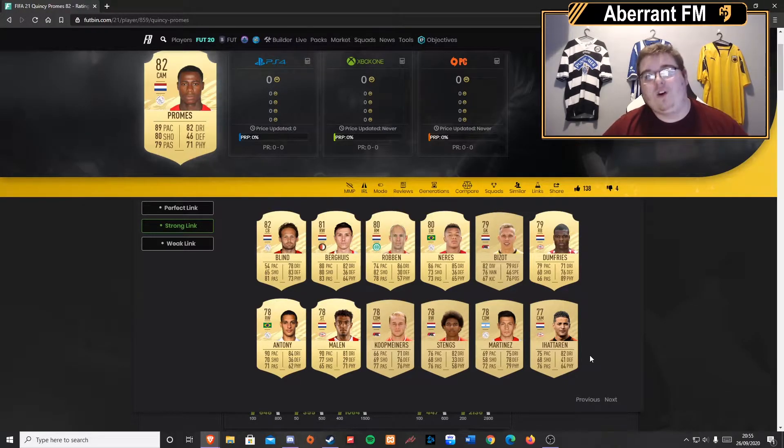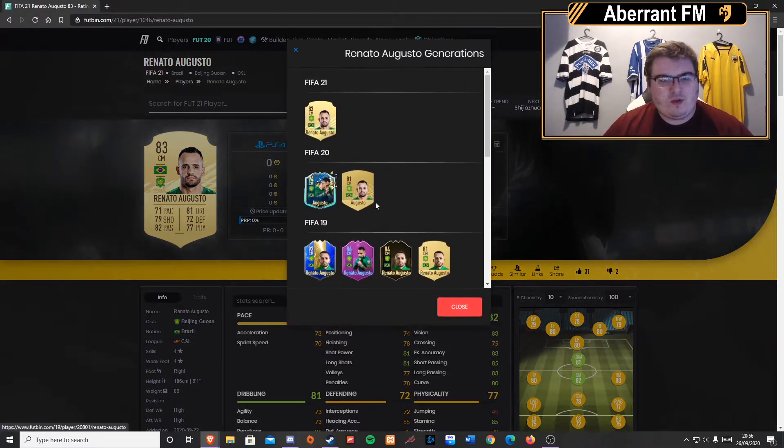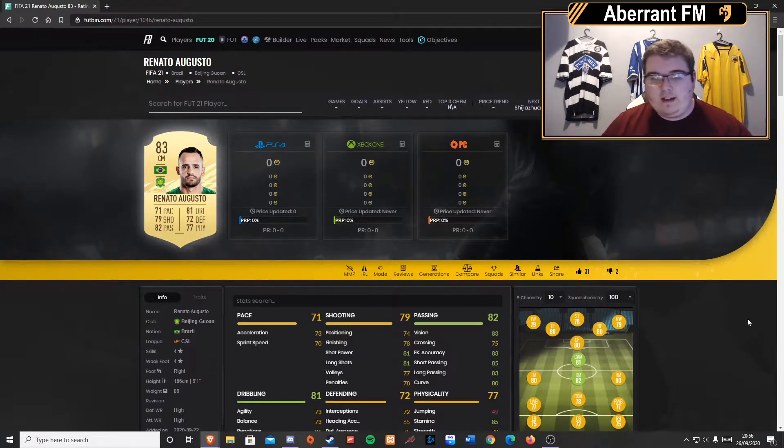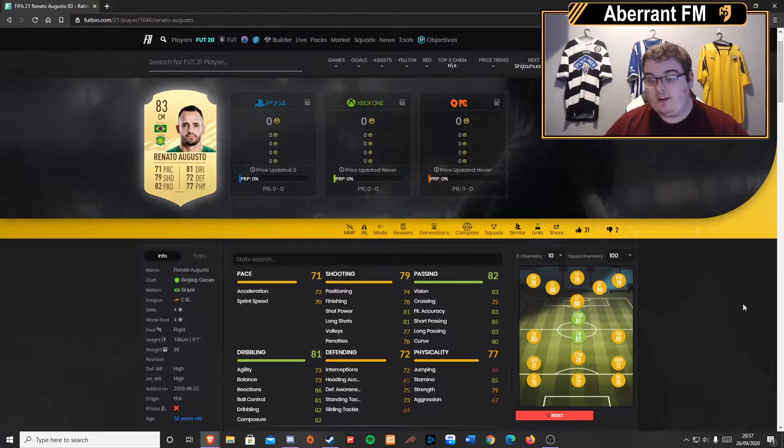This is my next card — Renato Augusto. Last year he was a non-rare card but he got a Team of the Season and a pretty decent upgrade, which now makes him a very well-rounded player with no face card stats under 71. There are quite a few good CSL cards this year and I think he, along with Paulinho, are going to be two of the key players for putting those sides together. He's got great reactions, good ball control, dribbling, and importantly composure — I think composure is going to be really really big in this game.